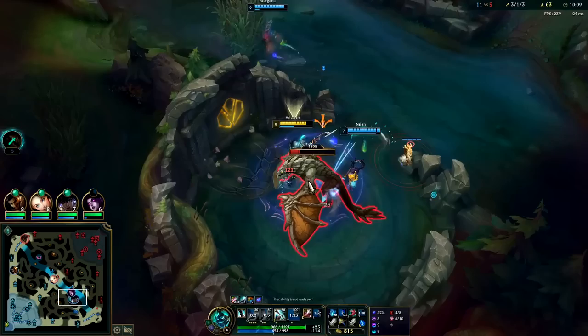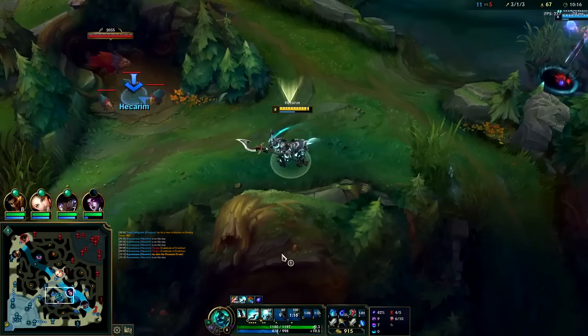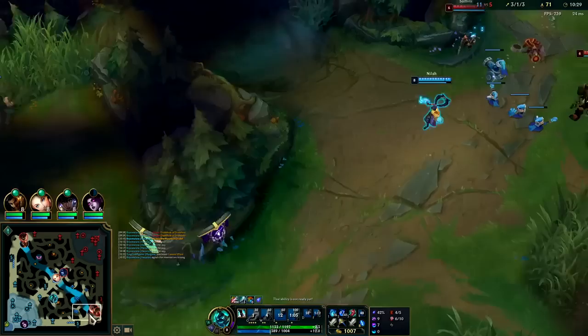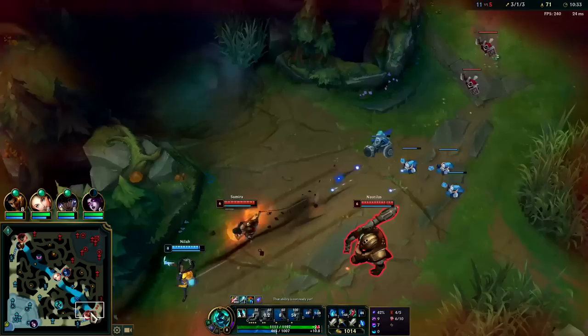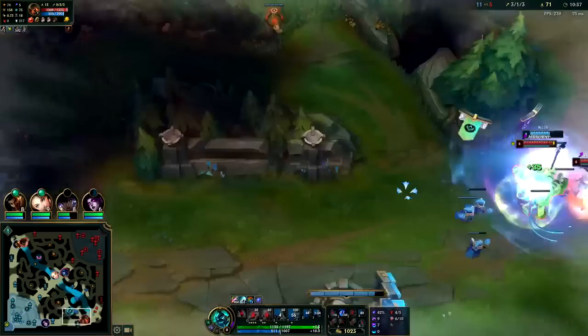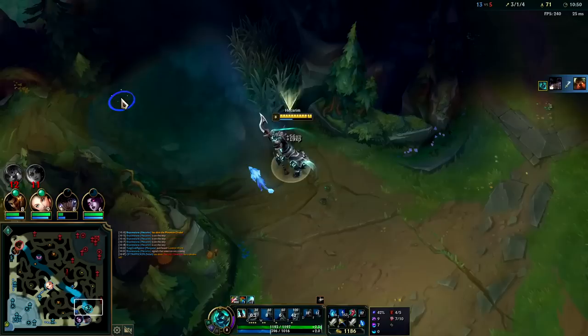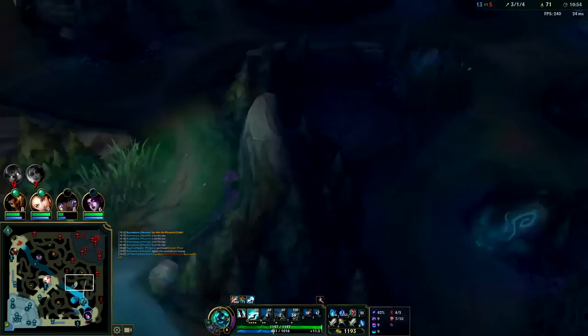W will be maxed second always. Go for my red buff and path into — I'm just letting them know where I'm going next, going to three-camp it. Ideally she should reset the wave or stop pushing. I might actually kill them both — got the kill! That's huge.